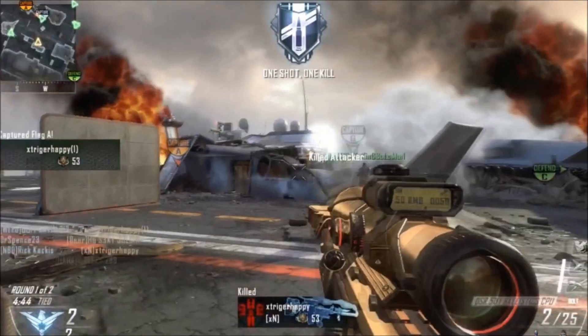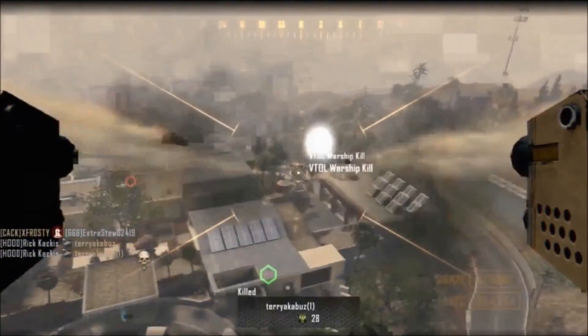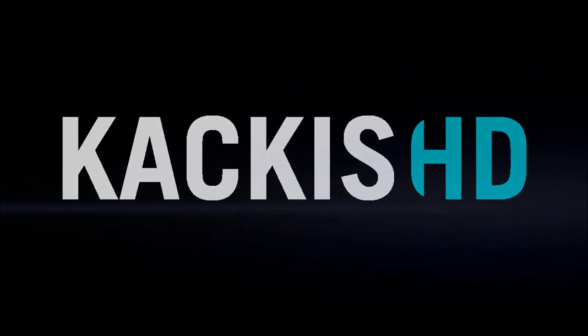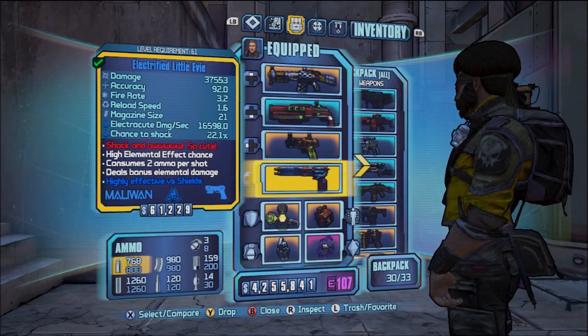Hello random person who I assume is both intelligent and good looking. What is up guys, Rick Hackes here coming at you with the Little Eevee Red Text Weapon Guide.